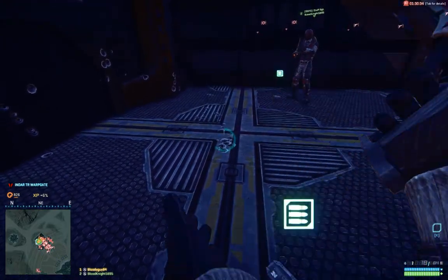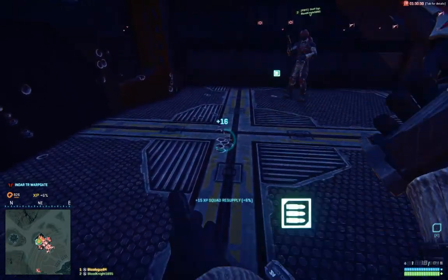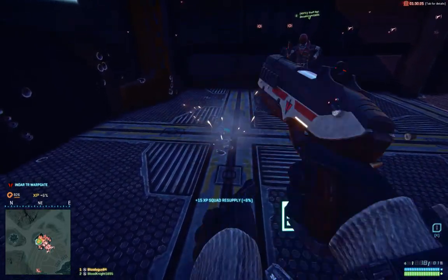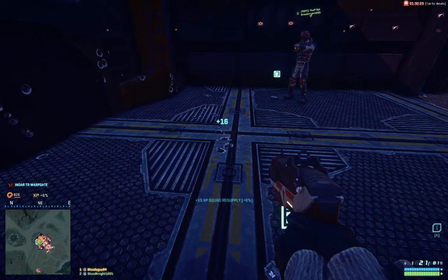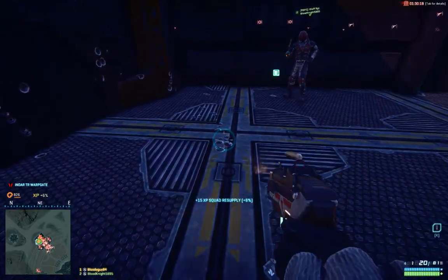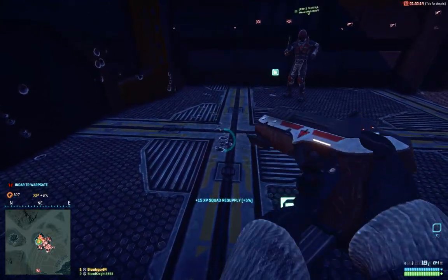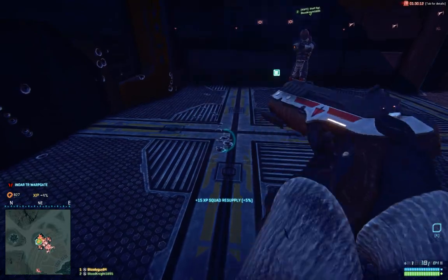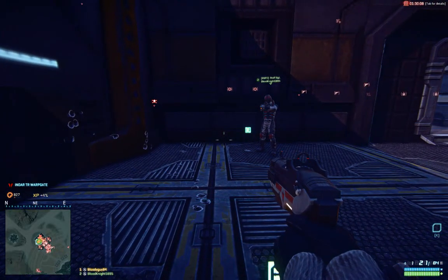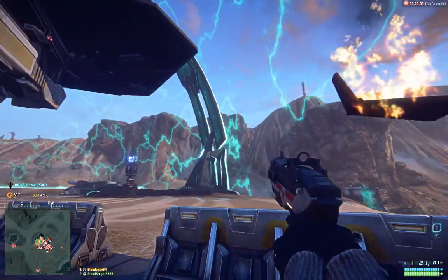As you can see, we're getting a squad resupply bonus. My certification points above the mini-map are already at 827. When we did this at first, you get about eight to nine thousand score per hour, so that's pretty good. I already got a certification point. Cameron, what's your score per hour? My score per hour is three thousand six hundred.